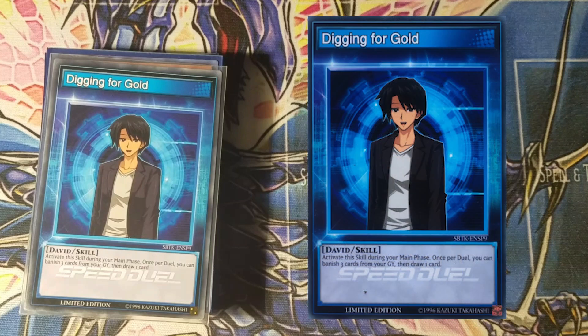David's Digging for Gold is very simple: activate during your main phase. Once per duel, you can banish three cards from your graveyard, then draw one card. Essentially, once you have three cards in your graveyard on your main phase, you get rewarded for it — banish those cards, whether they're traps, spells, or monsters, and draw a card. It's giving you that one extra card draw that you need.